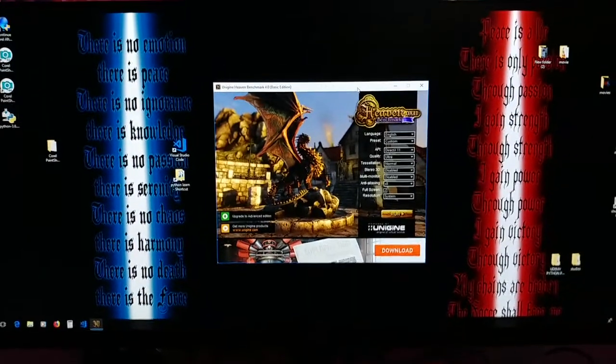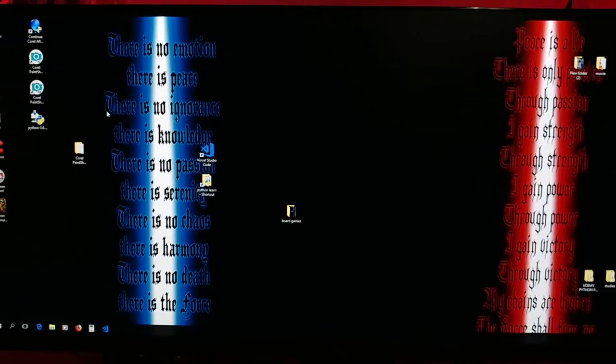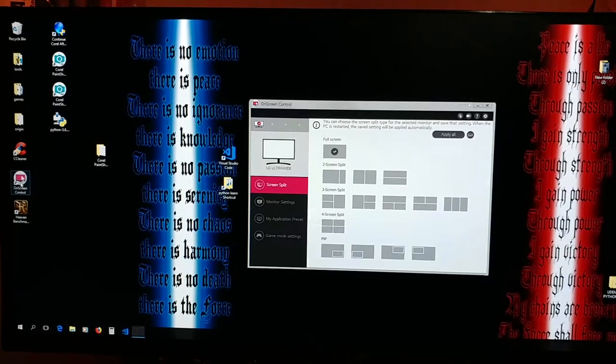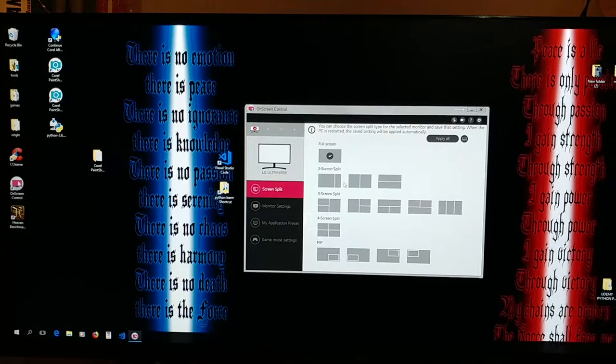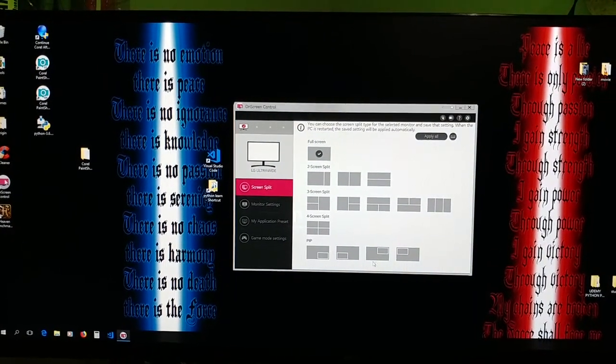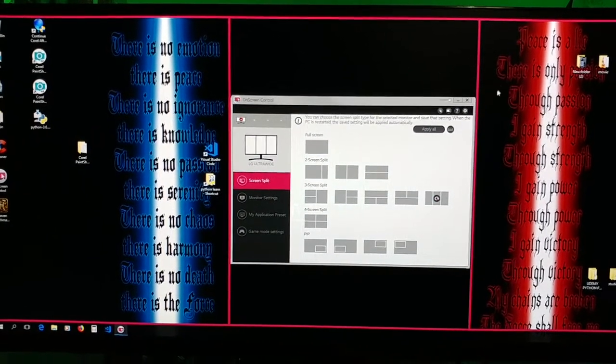Four-size Unigine Heaven. Something that's kind of cool with this thing — it's got this Delle Whopper right here. This Delle Whopper allows you to split your screens in different kinds of modes. For example, you could have three screens.